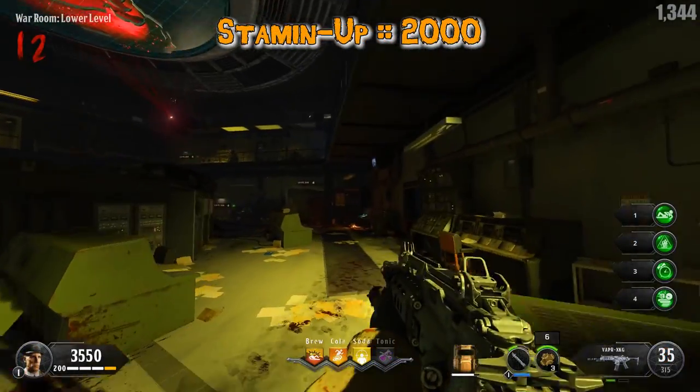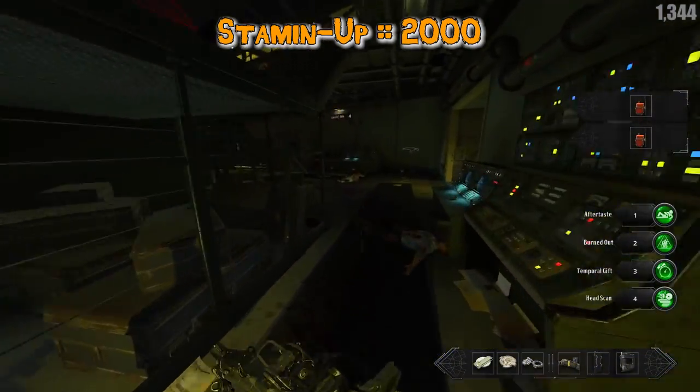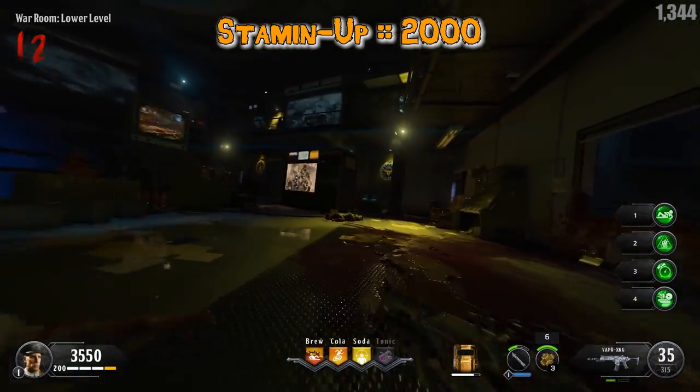Stamina costs 2000 points and it increases movement speed and sprint speed. Stamina regenerates faster as well. Its modifier says unlimited full sprint.